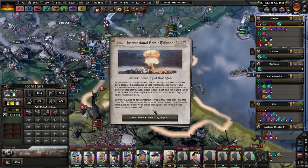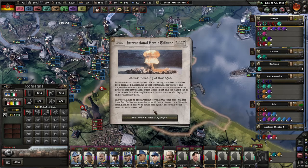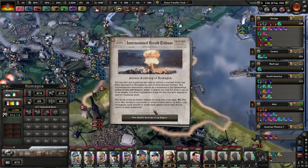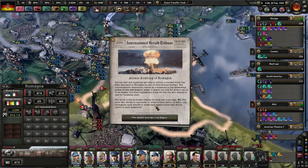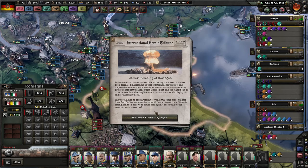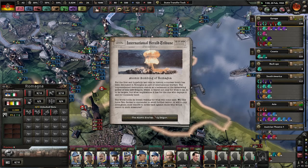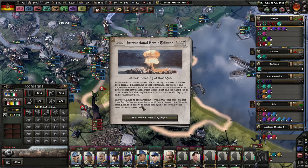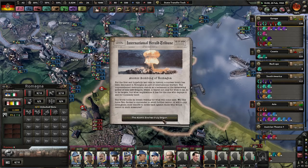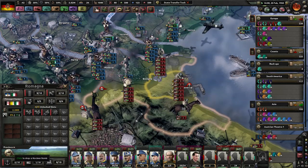The unprecedented destruction stands as a testament to the devastating power of this new weapon, which was created by the Austrians, and is feared not only for what it can do to its targets, but what implications it has for the one who deploys it and for humanity itself. The world holds its breath waiting for what will come next — will this force two Sicilies to surrender to avoid further terror, or will it only strengthen their resolve? Maybe they didn't learn the first time.